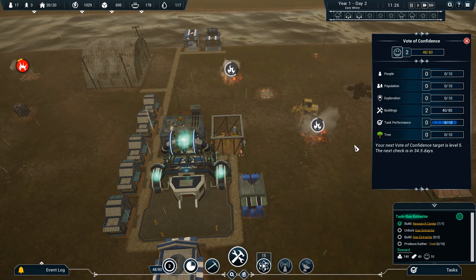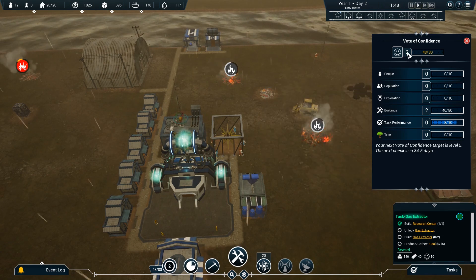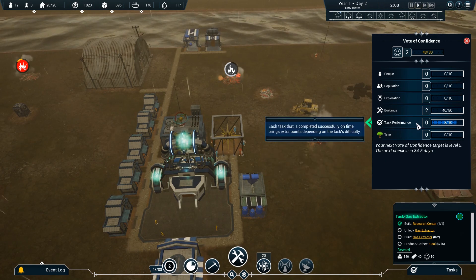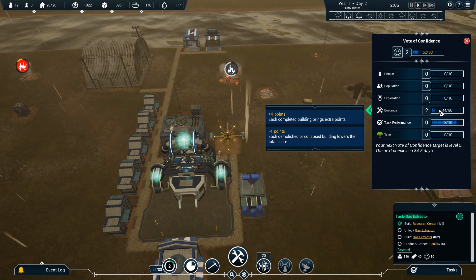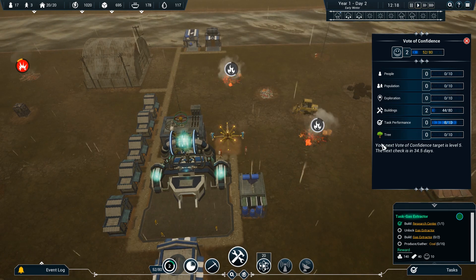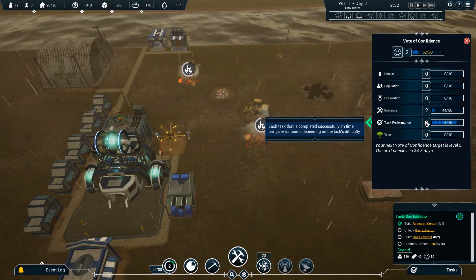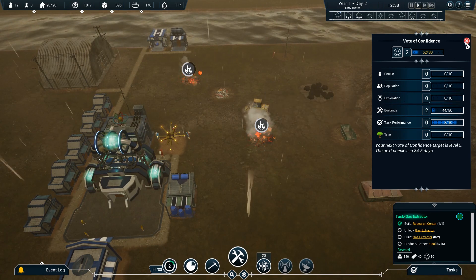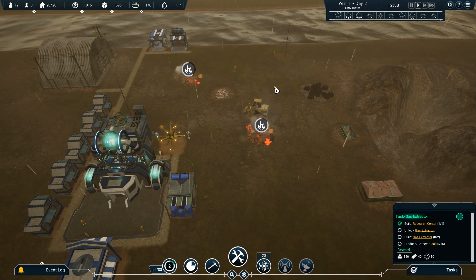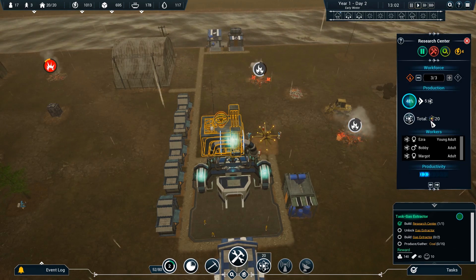A vote of confidence — target is level five and it looks like we're maybe level two right now. What's my track record? People seem pretty happy about the buildings I've put up. There's my star and my big tick — people are psyched. Not so much on the trees but we're still working on those. Task performance seems very good — I'm ticking off my little tasks. No exploration yet though. I've already done the research center and now I need to do the gas extractor. Oh — my researchers already got 20 points, that was quick.